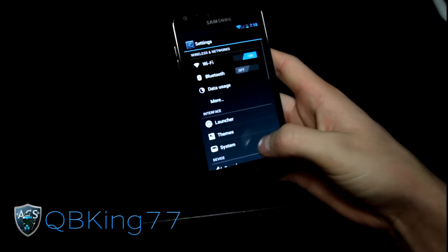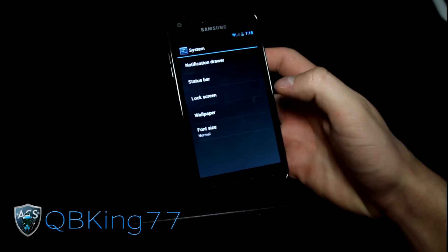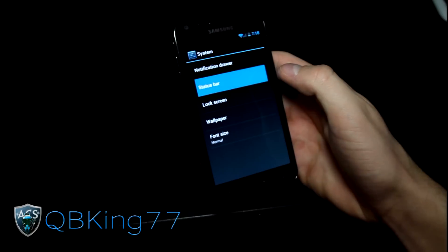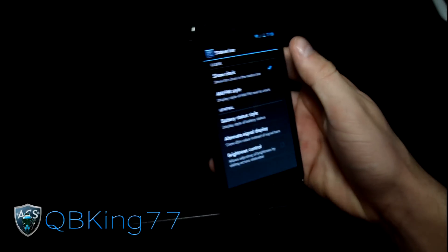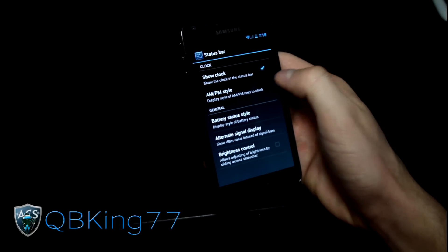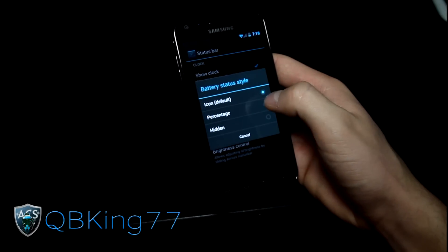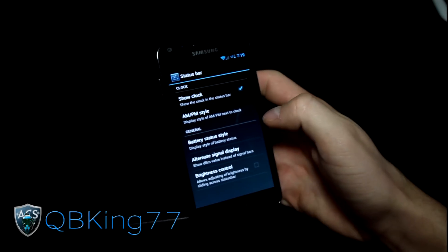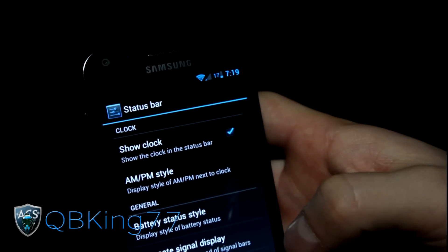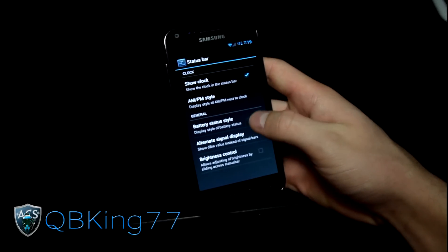Themes is just a placeholder, so it's not there yet. In System Settings, go to Status Bar for notification panel settings. You've got clock AM/PM style and battery status style — you can set it to show a percentage icon, so it displays the battery as a percentage right in the status bar. Signal display is there as well.